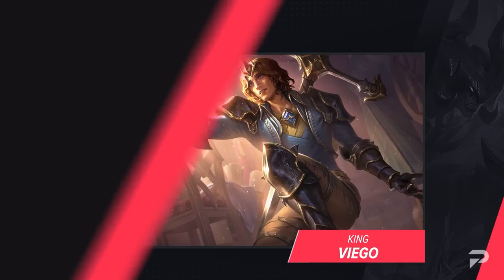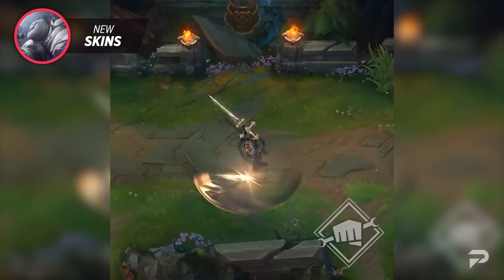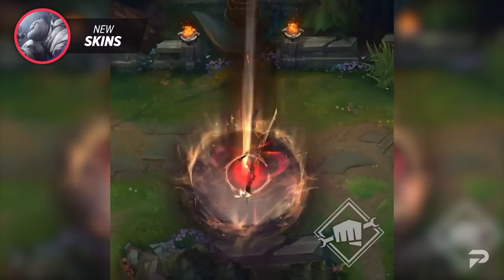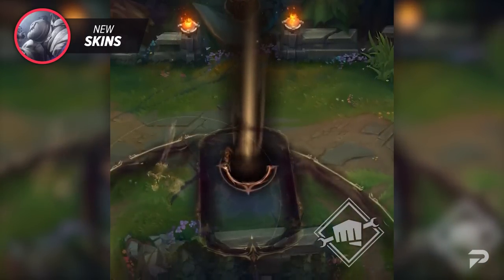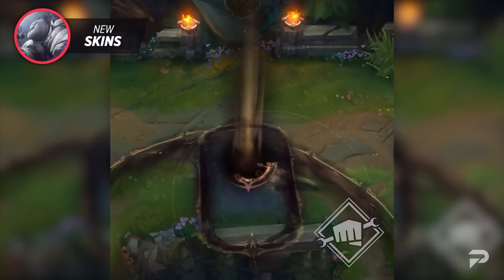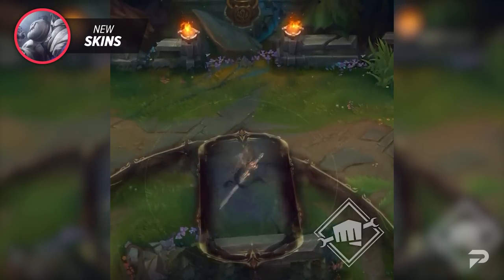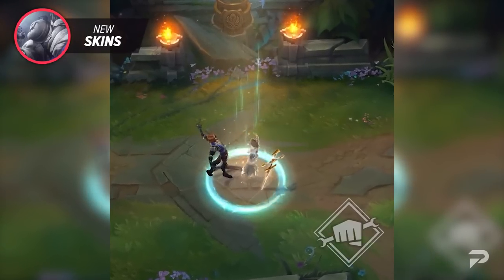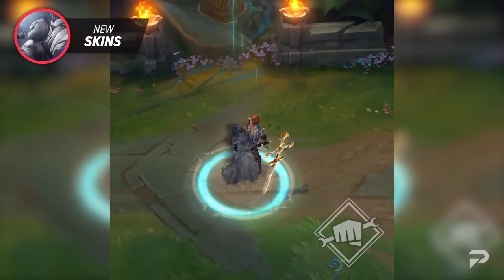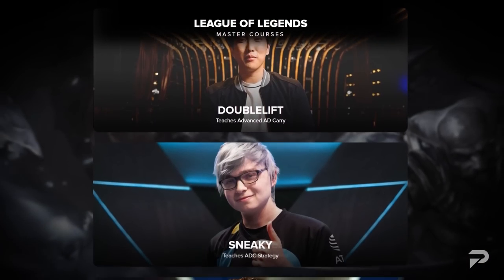Ending off our new skins section, we have King Viego. This skin features Viego in his human form — what he would look like if he hadn't fallen. It's a beautifully made skin that lets us visualize what Viego looked like before the Ruination. This skin opens up the possibilities of adding more human forms for characters from the Mist, like Kalista or Hecarim — and human Hecarim sounds both ridiculous and very fun.